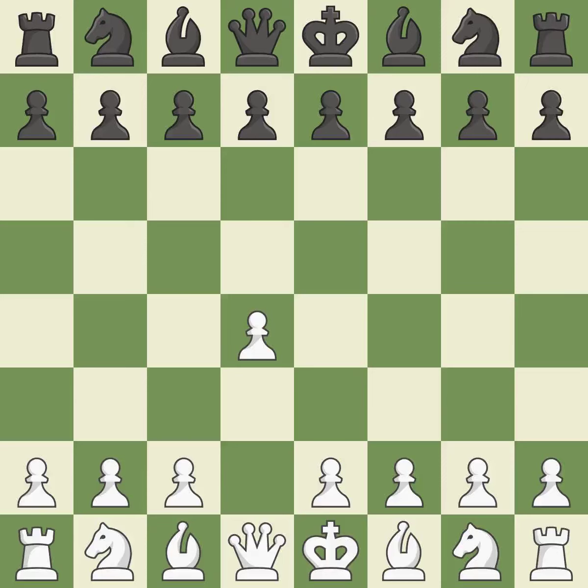Opening with the queen's pawn, the Indian game begins by controlling the important e4 square with the knight, rather than a pawn. By taking control of the crucial d5 square and creating a space on which the knight can move to c3 without obstructing the c-pawn, move c4 helps to create a strong center.